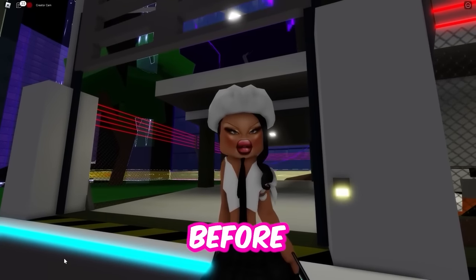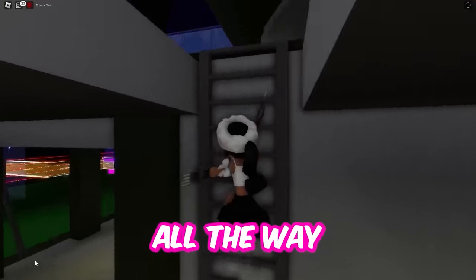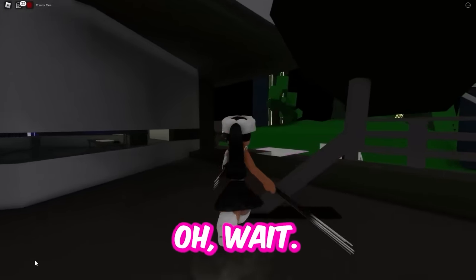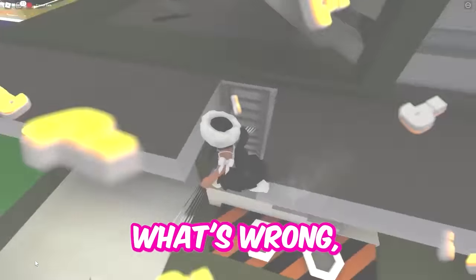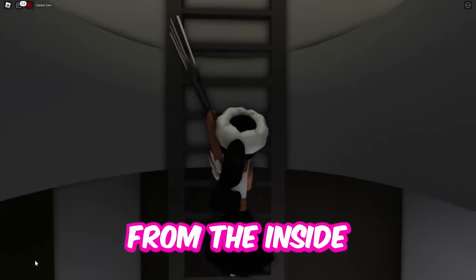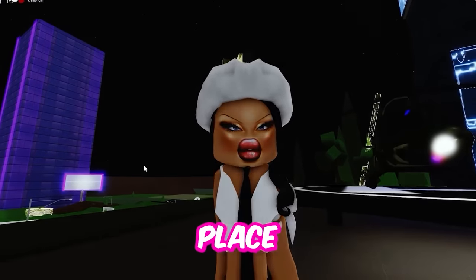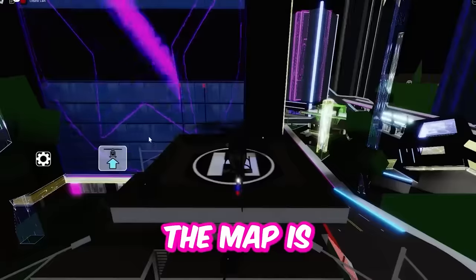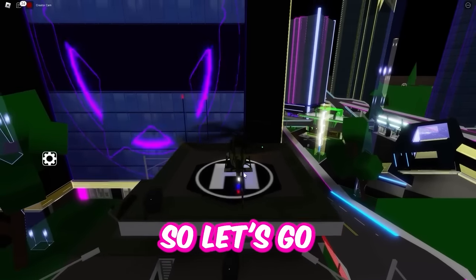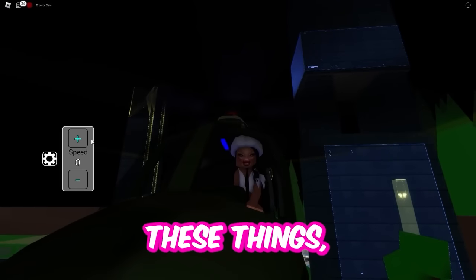Actually for this next hack, before we leave this house, it could be useful for the next one. So go all the way up to the top of the house and go to the very very roof. We're going to get a helicopter because there is a new secret place underneath the map — it's a really good hiding spot. I'm not really good at flying these things, but I'll try my best.